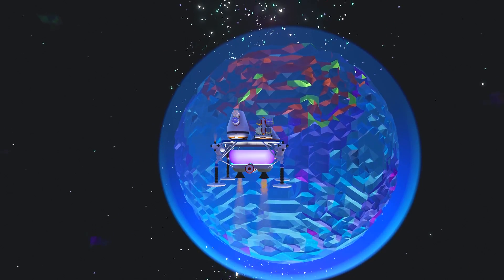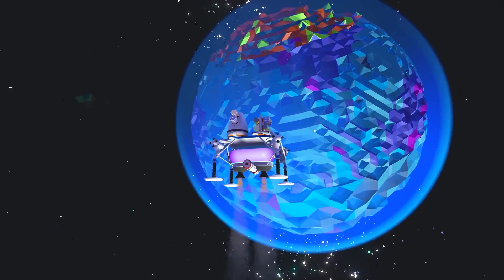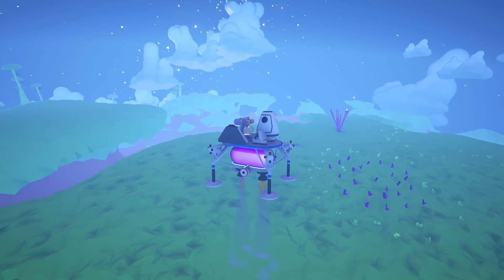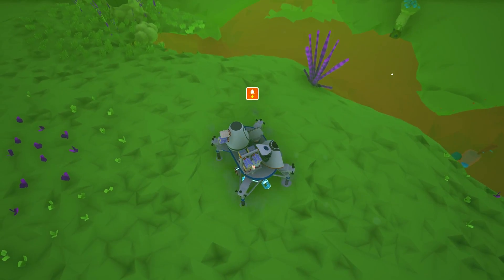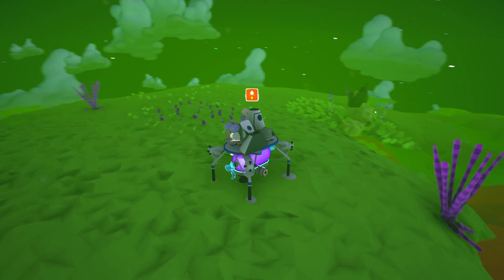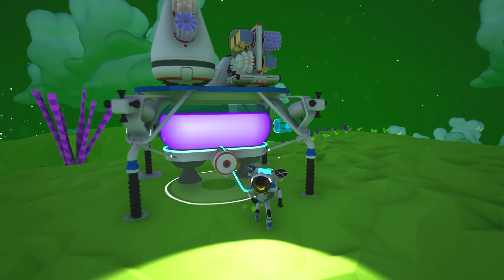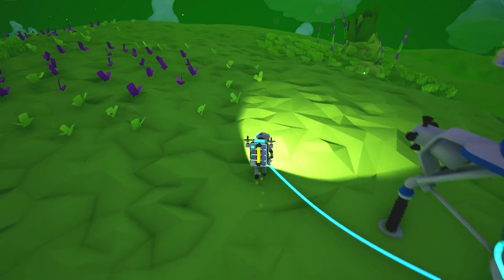Let's just go to the exotic planet - it doesn't really matter. We can pick any of these landing sites. Do we want to go to the blue areas? This actually kind of looks like a pole without being frozen. Let's just go here. Oh god, look at our fuel guys - we're already like halfway. This is completely awesome! Everything's green - oh dude, everything's green! This is so cool - this is so awesome!